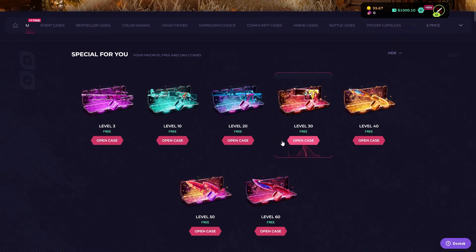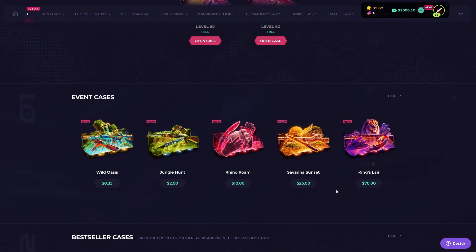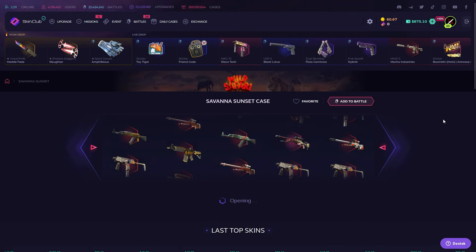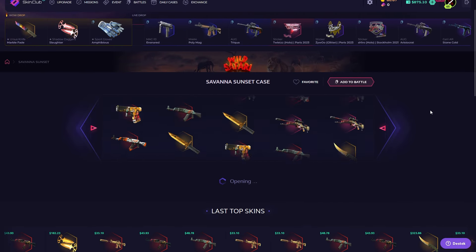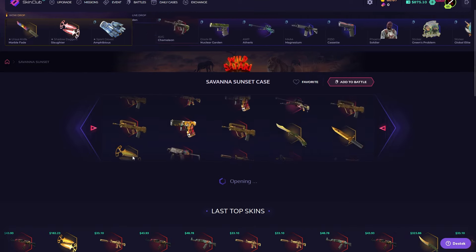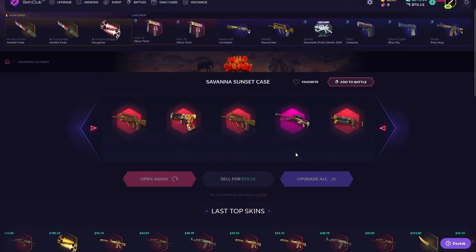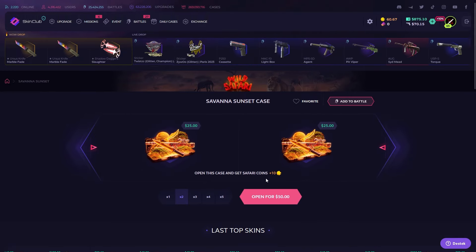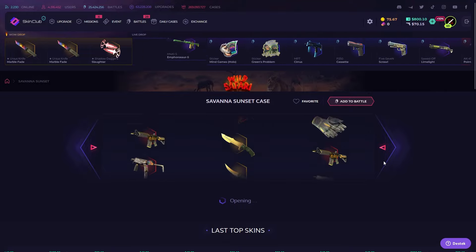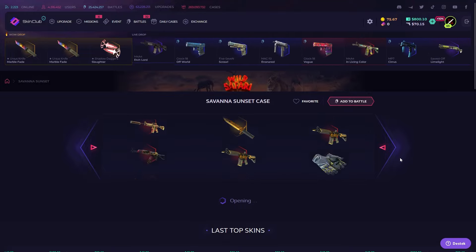That's crazy, I like Skin Club drops. Let's start with the new event cases. I opened these cases in case battles but not by myself. Oh, that was so close to a knife again — butterfly knife! I'm going to keep it for upgrades, only three times because we lost too much on this case, but I just want to believe.